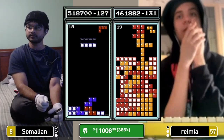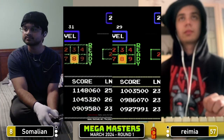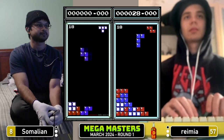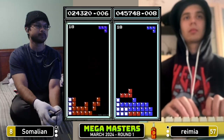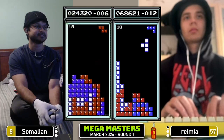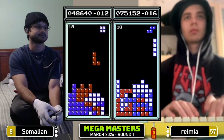Both players are ready — this is it. It all comes down to this in three, two, one, Tetris. I'm seeing a lot of basketball references that I don't understand in chat right now. People are comparing Somalian to LeBron James in some capacity. What is basketball? Congratulations Somalian on being LeBron James — may it help you win this Tetris match. What does this mean for LeBron's legacy? If Somalian misses the reverse sweep, what will it mean for LeBron's legacy?